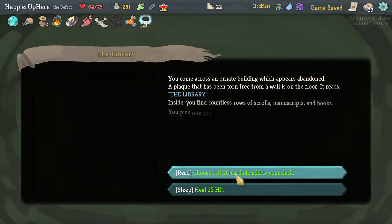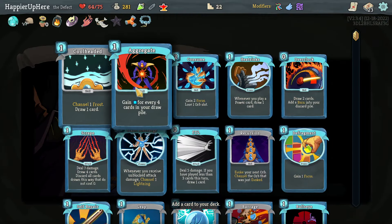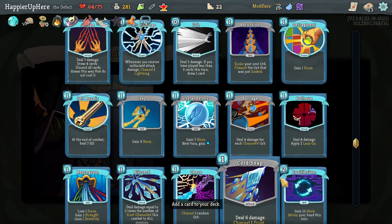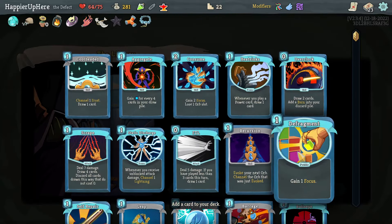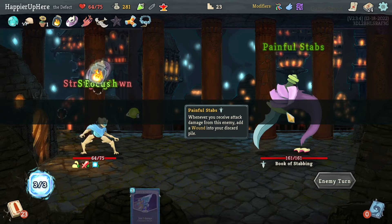I don't think I need to heal. I'd love a Capacitor — I don't see one. I think I see a Defragment here. There's also Aggregate which might be good, but I'll take the Defragment — that's Defragment number three.